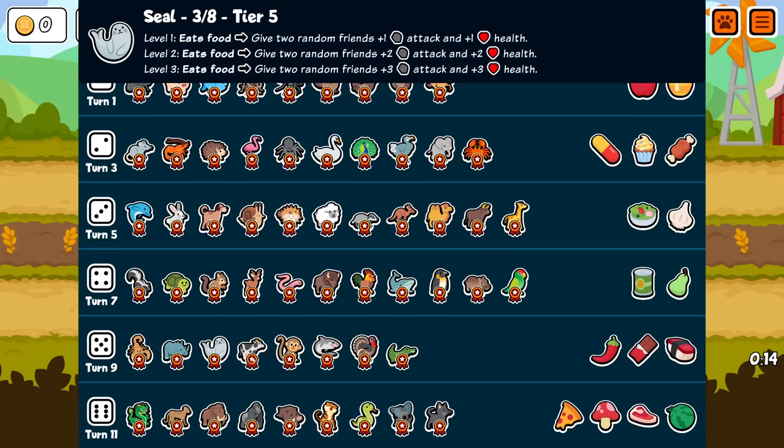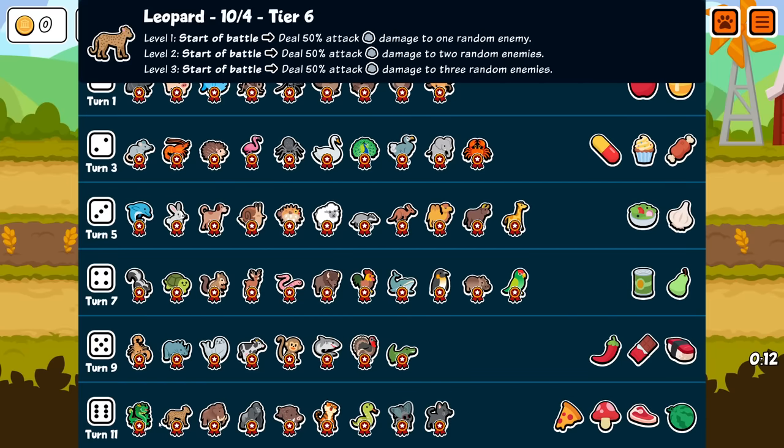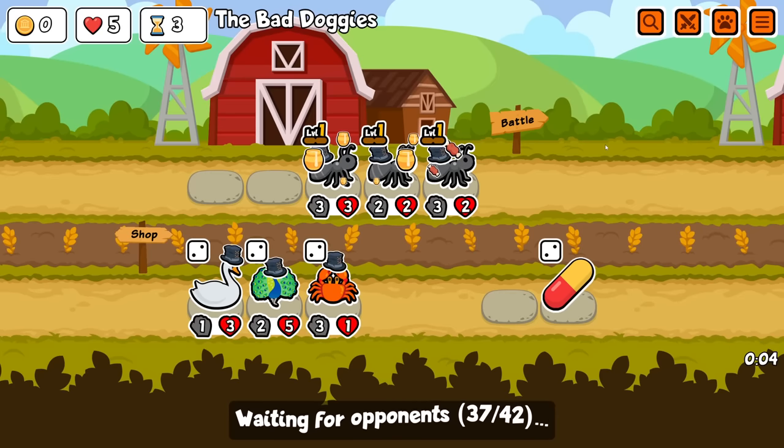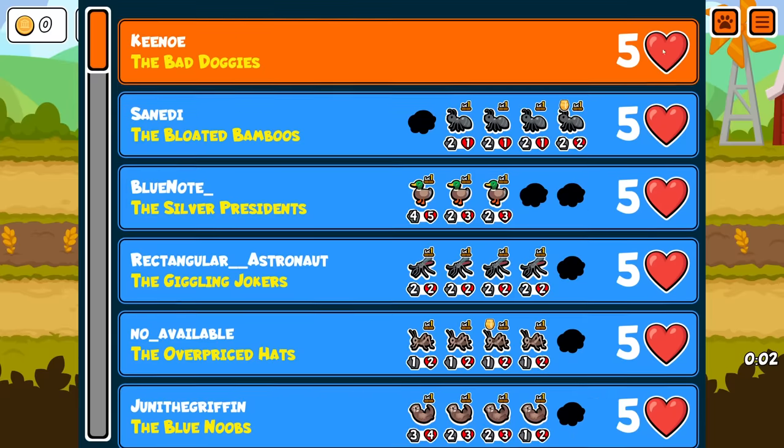But I think the scaler stuff at tier five onwards is probably the smartest play. So, lots of monkeys, lots of seals, black cats — any of those would be really good. Dragon would be insane. You'd scale very fast with that.